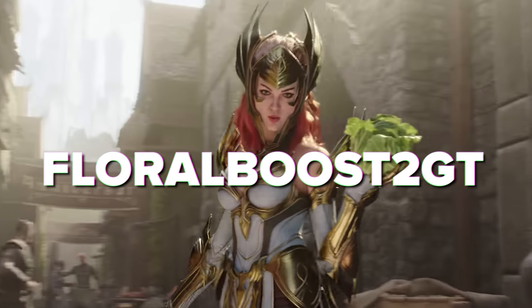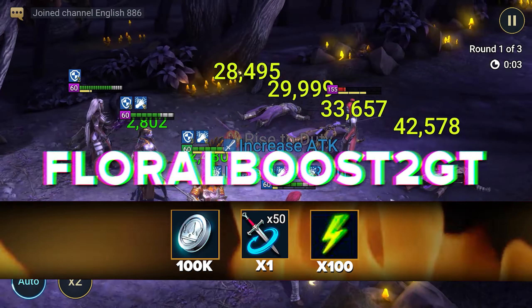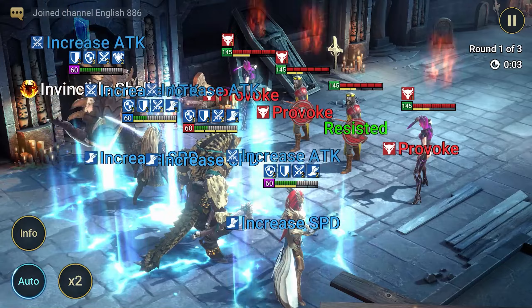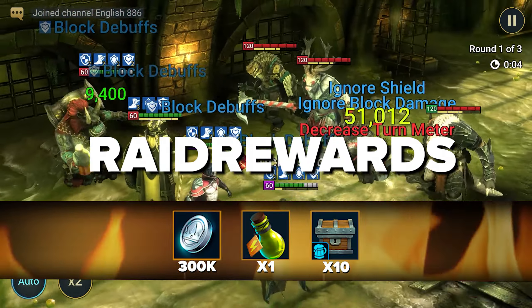Promo code: Luria. Provides the champion Luria with resources. Luria is a top debuffer for her rarity, but she requires good leveling for maximum effectiveness. It is difficult for a novice to unlock her potential, but by mid-game this dark elf will be at her maximum in any content.